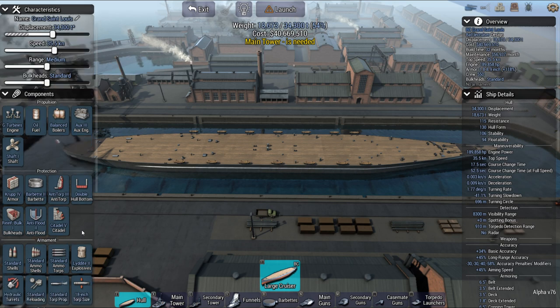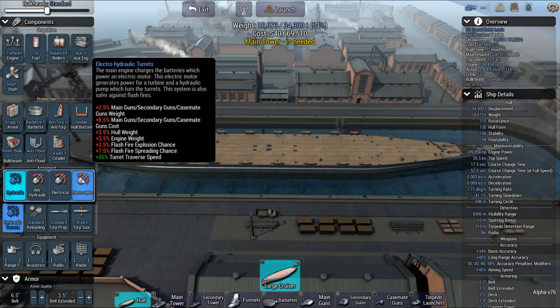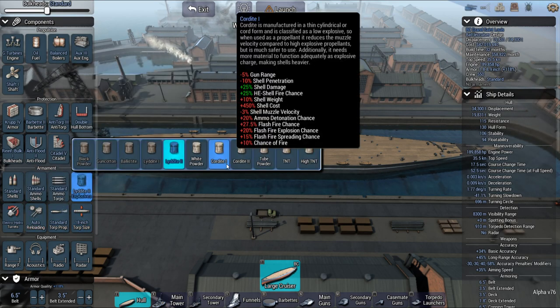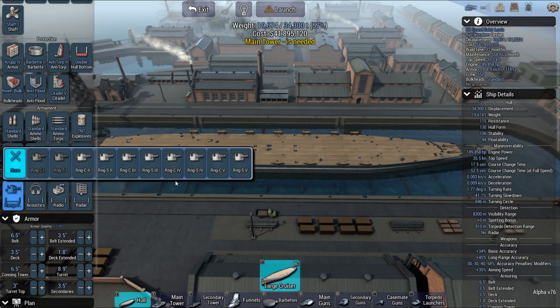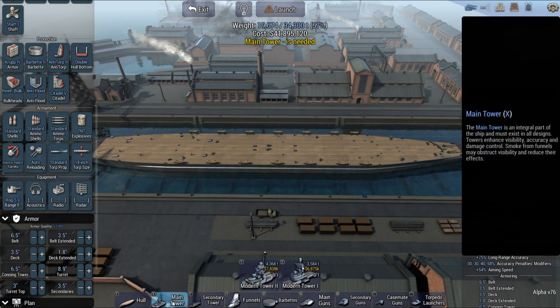I'll go with the all-or-nothing armor today. Standard. Got to make sure my turrets can rotate. Get a range finder and the tower.